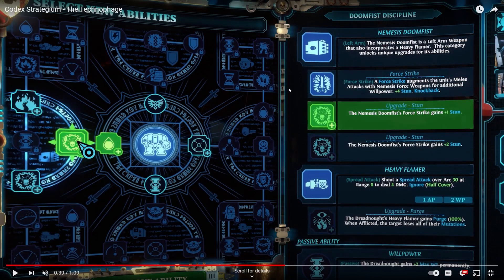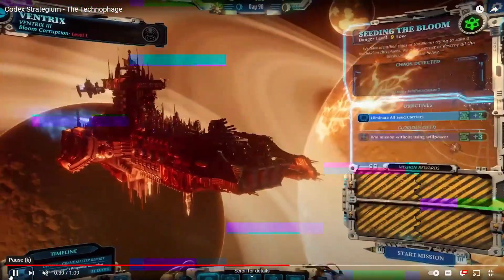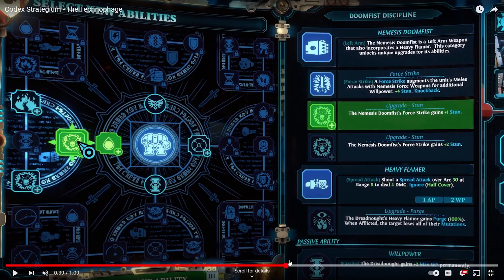It looks like we've got precise strike and a whole myriad of abilities. Stun is pretty good. I heard doom fist — one of the Grey Knight weapons that didn't make it in was the doom fist. It was nice for them to implement it into the Dreadnought. And it also does stun damage, which is really good.